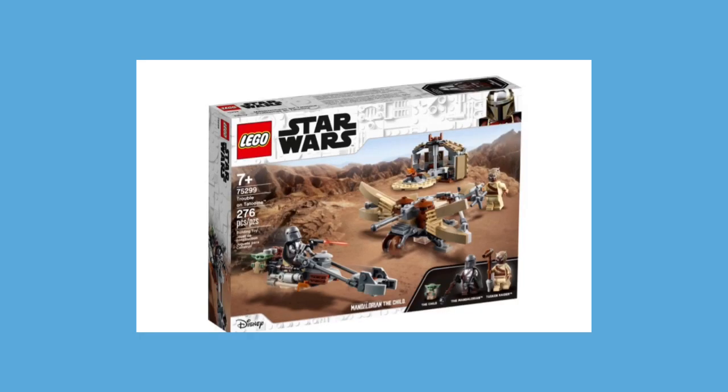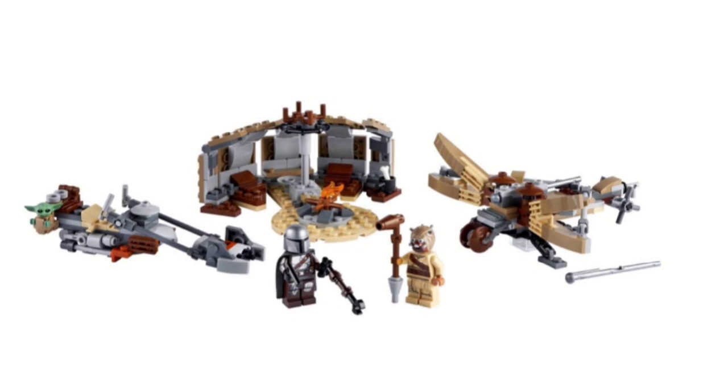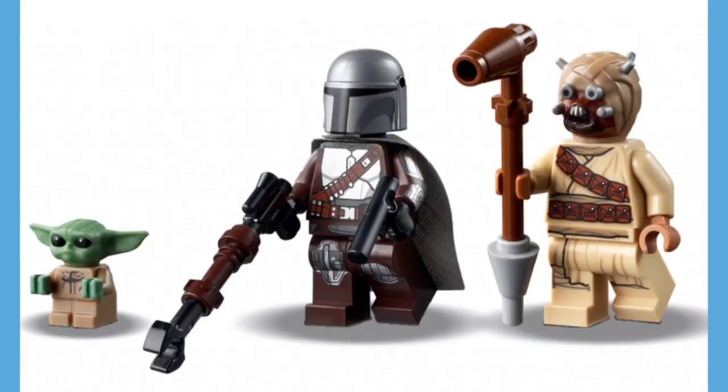At number four, the Trouble on Tatooine. You get the little Tuscan Raider hut, the Mandalorian speeder, and the Tuscan Raider crossbow. For the minifigures, this is the cheapest way to get Baby Yoda, the only way to get Best-kar Mando, and just another way to get a Tuscan Raider. These three minifigures are nice, but Best-kar Mando with arm printing — LEGO, you really nailed it. Amazing.